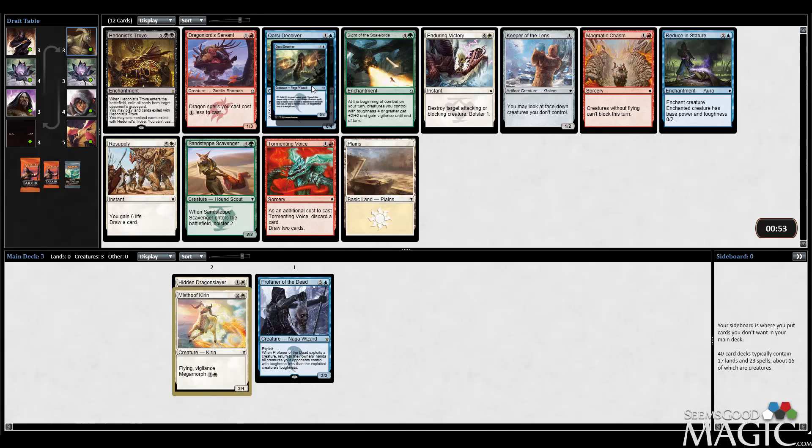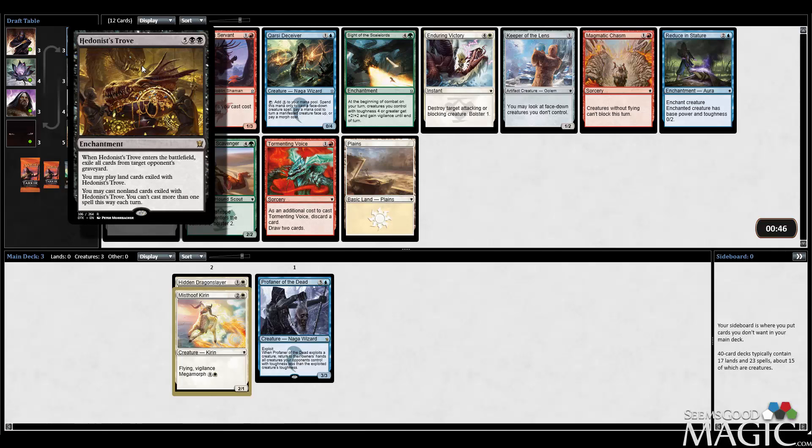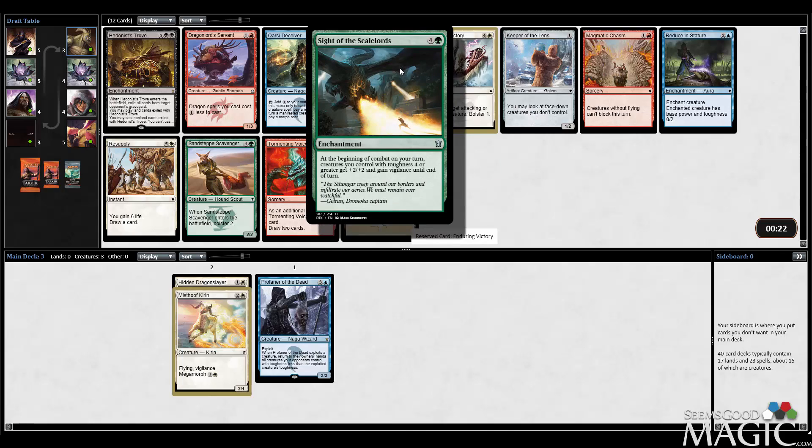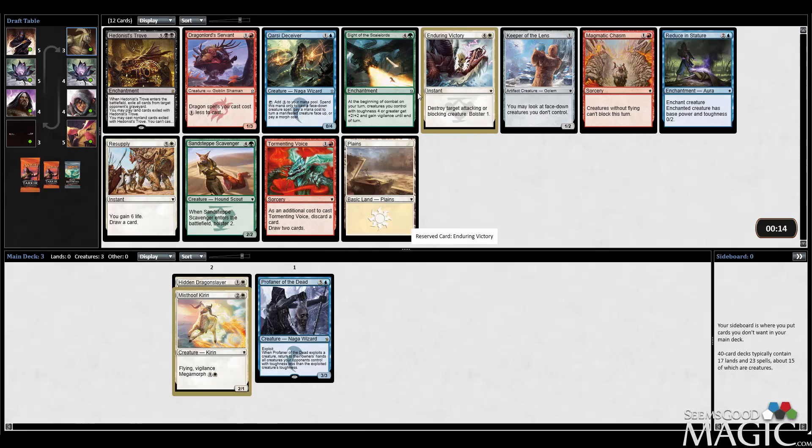I've got Carse Deceiver, which to be honest kind of works well with all three of our cards, but what's this Hedonist Trove? I actually think this card's probably playable, but I think I'm a little more interested in the Enduring Victory, which I think is better than the Carse Deceiver too. It's just removal — good removal at that. What's Sight of the Scale Lords do? Five mana, you can even cast it on your turn. Toughness four, greater creatures get — that seems really good, but the issue is we currently have three creatures none of which have Toughness four or greater. Let's take the Enduring Victory.